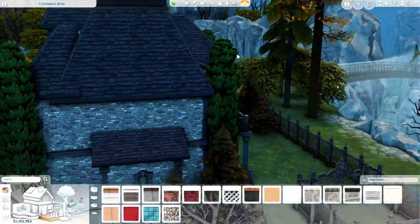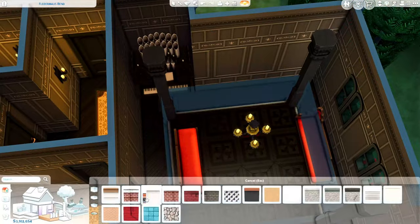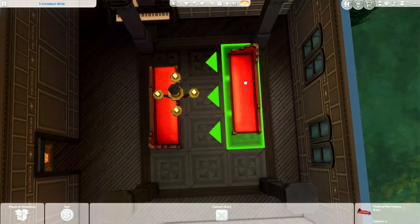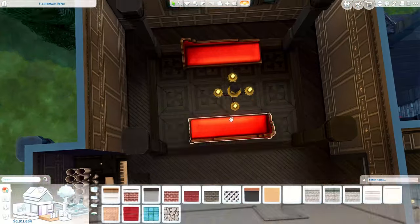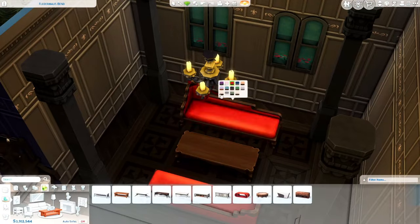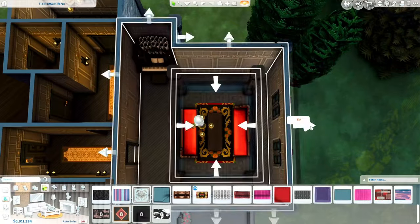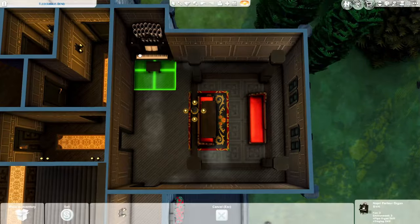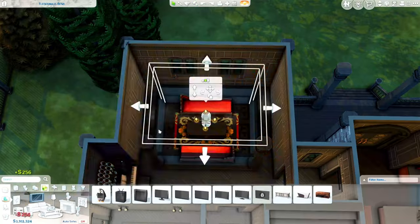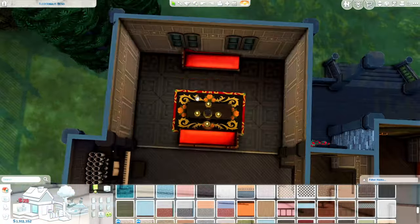You might be wondering if the platform and columns actually work, and the answer is yes. I actually playtested this pretty much as I was building it. For things I wasn't sure about, like the upstairs coffin — yes, it does in fact work. I made sure to bring a sim here just to test it out.